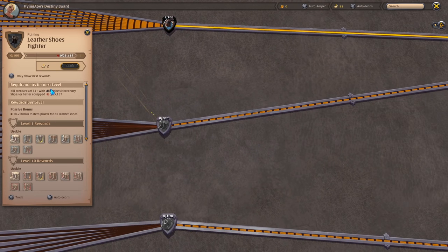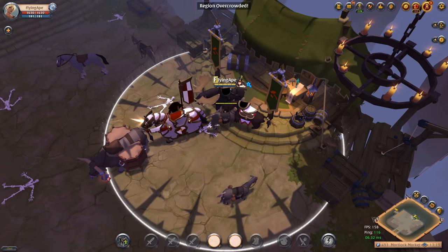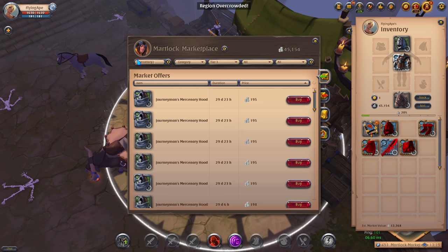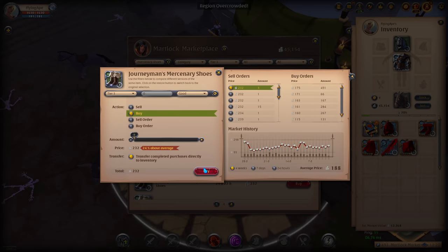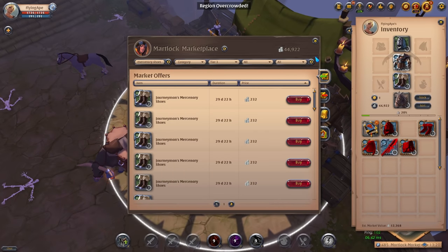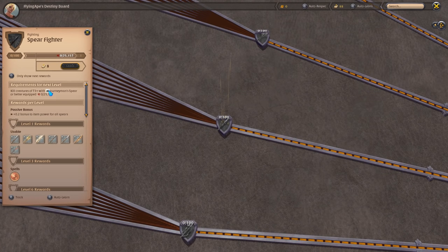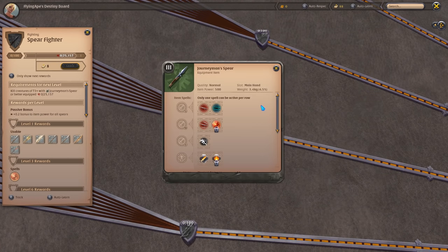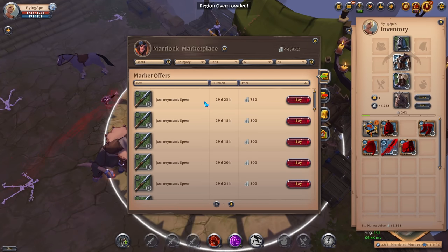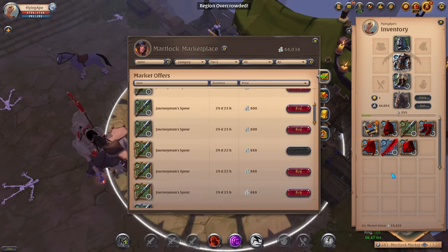We can't equip the assassin shoes either so we need Novus Mercenary Shoes — type in 'Mercenary Shoes' and equip those. As for the spear, we need to use a Journeyman's Spear — just type in 'Spear Tier 3.' If you haven't unlocked this one yet you may have to backtrack one more level. The tier 3 outstanding quality at 900 silver seems fine.